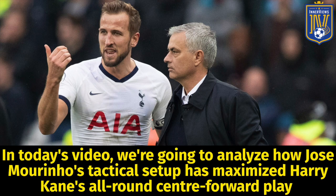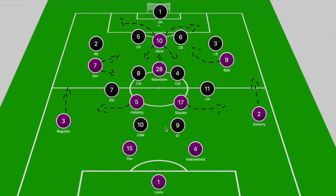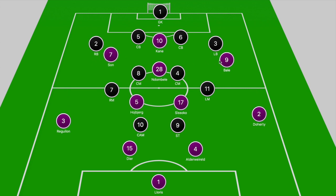In today's video we're going to analyze how Jose Mourinho's tactical setup has maximized Harry Kane's all-around center forward play. When we break it all down, first we're going to look at Spurs's shape. They predominantly play in a 4-2-3-1, and when we analyze how Mourinho's 4-2-3-1 breaks forward, he wants his side to attack with five men.